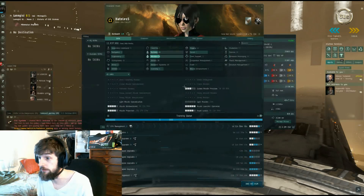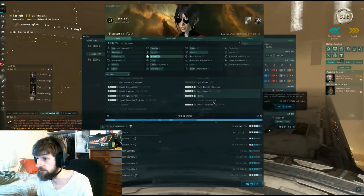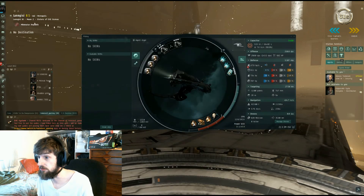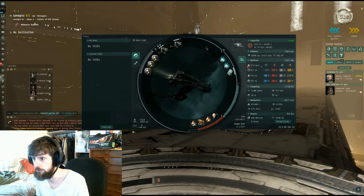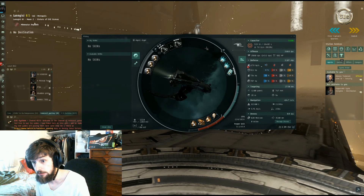We also got our missile skills up, so now we can take on Burner Jaguar, now that we got Missile Launcher Operation Five. Progress is going good — we're making over 120 million ISK an hour at this point, able to do two agents, the teams, and one base.